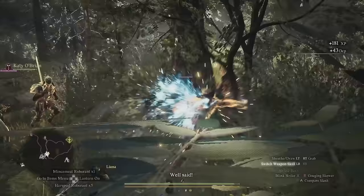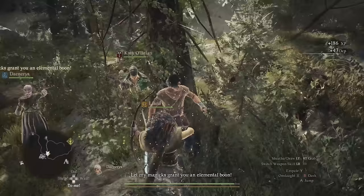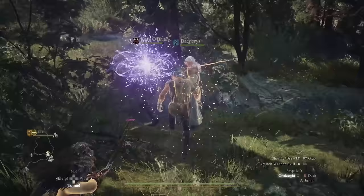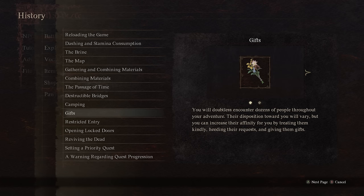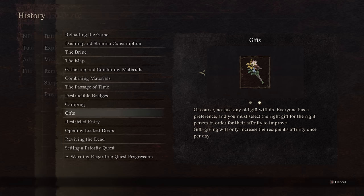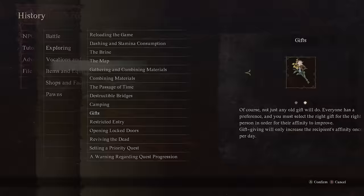As it turns out, a large portion of these maester skills are tied to the teacher's affinity. Affinity is how much an NPC likes you and how tight your relationship is. It's only briefly explained in a single popup, but it doesn't even mention the maester skills. It just says that you can gift items to NPCs, and I thought this was some kind of throwaway mechanic that at best maybe got you some extra materials or gold. But no, it's actually pretty important.